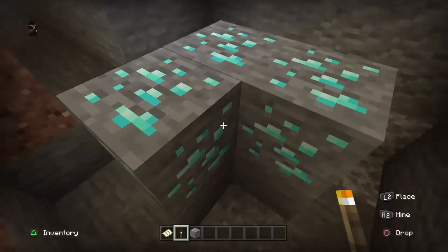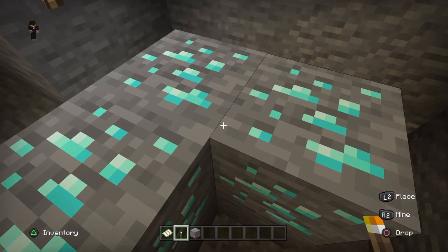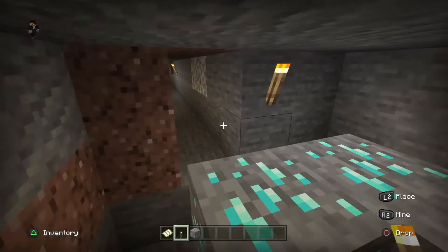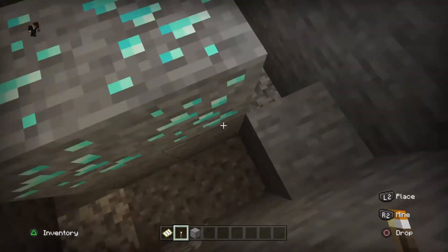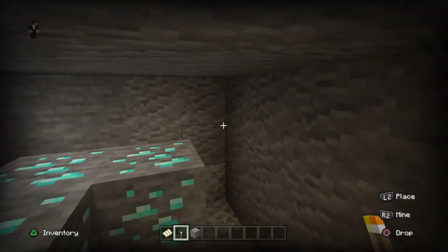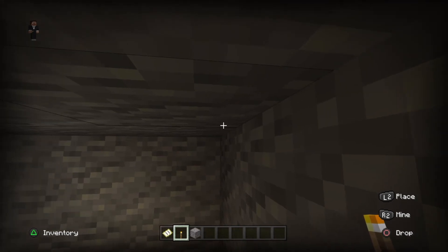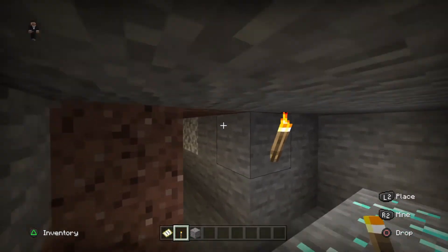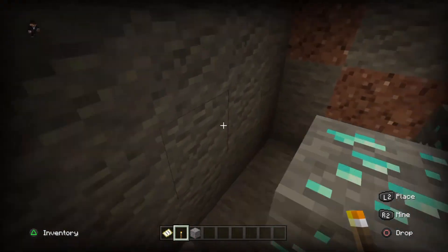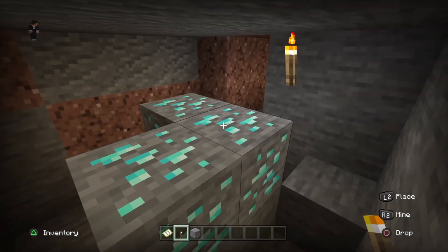Last tip: try not to mine so much near water because water can really slow you down when you mine, as you saw in the video. And that magma block area — that was where the end portal is, where you can defeat the Ender Dragon and basically beat the game, and that's another video. Anyway, that was the video, I hope y'all found it helpful. Don't forget to like and subscribe!